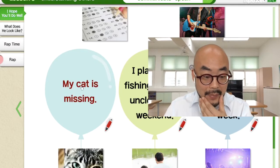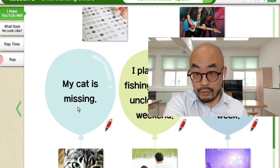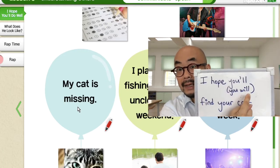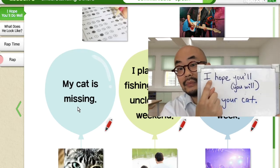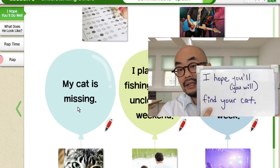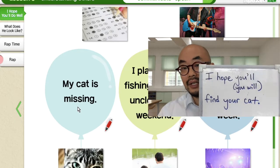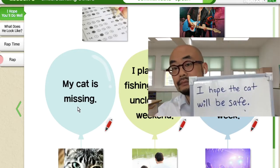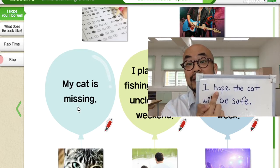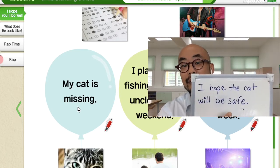So, as you can see, we have 'my cat is missing', right? My cat is missing, so you have to say I hope... Like this: I hope you'll, or I hope you will, find your cat. 다시 한 번 — I hope you will, 미래 동사, 그 다음에 find, 동사, and then your cat, 목적지. Or also, you can do this: I hope the cat will be safe, right? 나의 희망은 고양이가 안전하기를 바란다. I hope the cat will be safe.